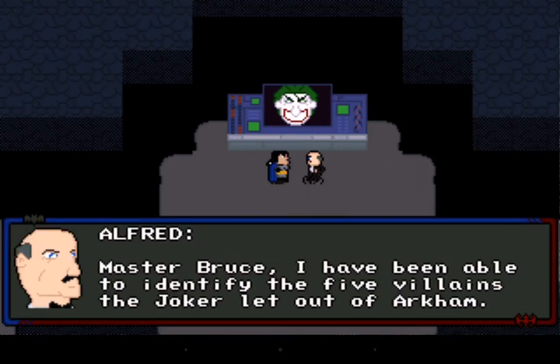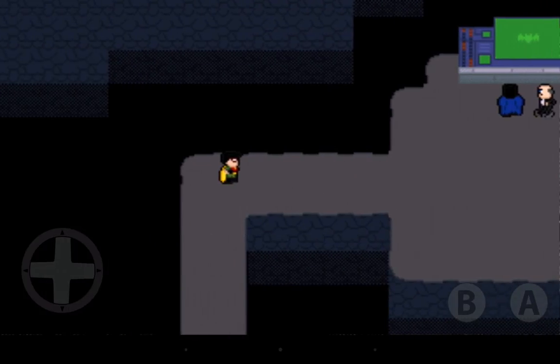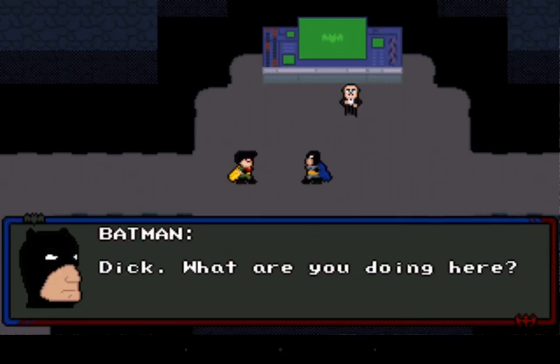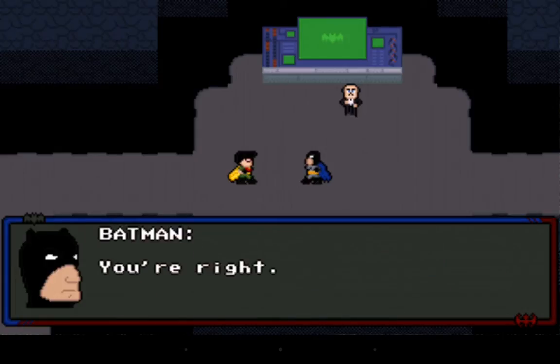Alfred says, 'Master Bruce, I have been able to identify the five villains the Joker let out of Arkham.' Batman replies, 'Good, because I need to put them back as soon as I can.' Then Robin shows up — he calls him Dick, for Dick Grayson — and Robin says, 'Not without me you're not. Come on, it's summer vacation. You need me on this one. It's too big for just you.' Batman agrees: 'You're right.'